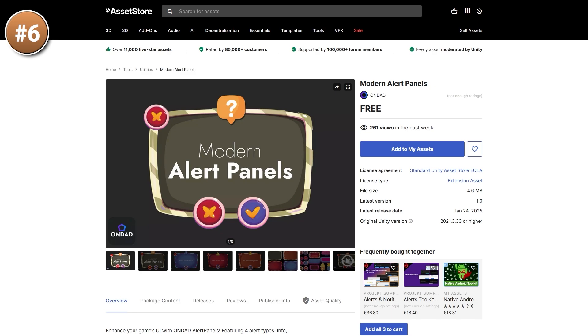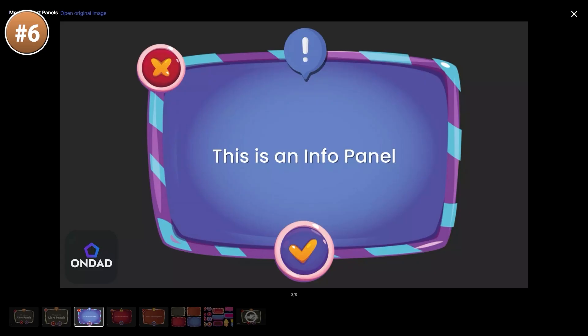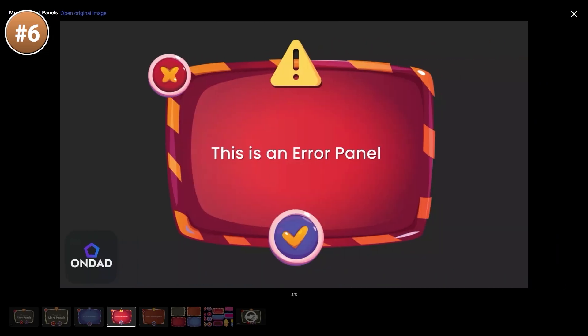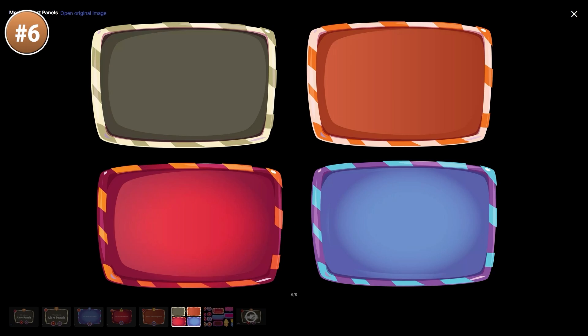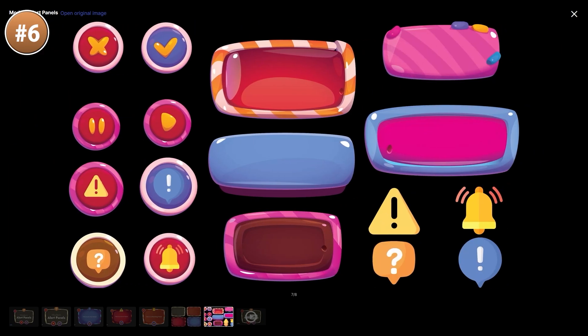Then here's a simple one — some nice UI panels. You've got the background, there are some icons, and some OK or Cancel buttons. The whole thing is very simple but a pretty nice pack. If you have panels in your game like some kind of dialog box and you're just using prototype basic colors, then adding some visuals like this can help make it look quite a bit nicer!